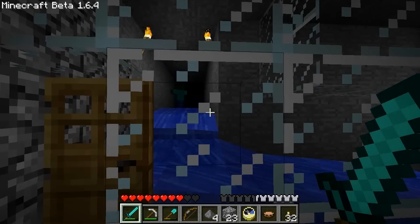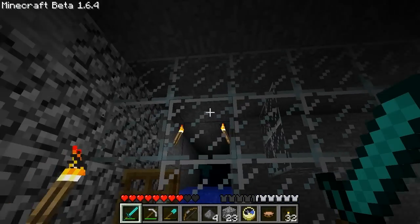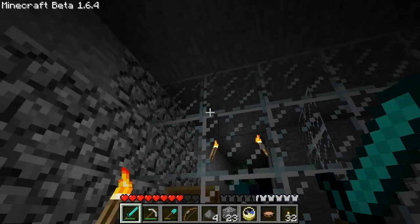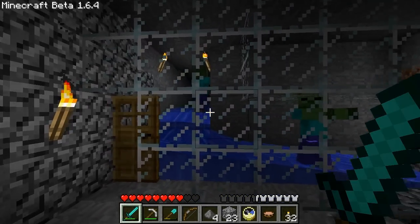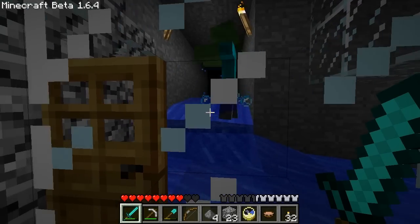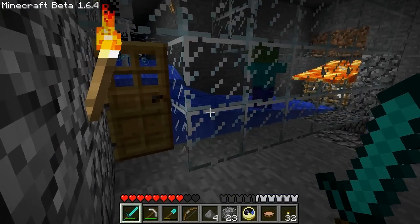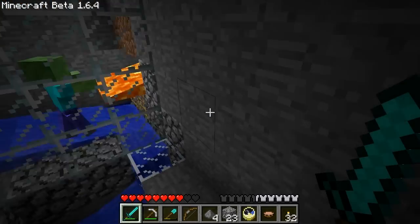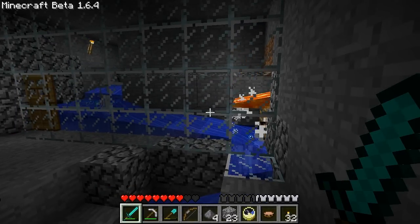I do need to improve my spawning areas. I might make a smaller dark room above that one and make them drop down into this thing — that might be a good idea. But I didn't want to put so much work into this trap; I just wanted it to be a one-room trap that works. I'm not sure what else I can do in this save.